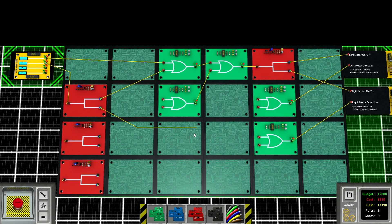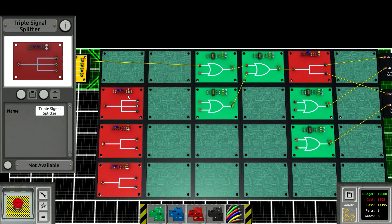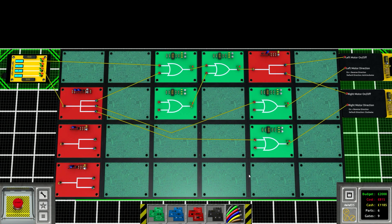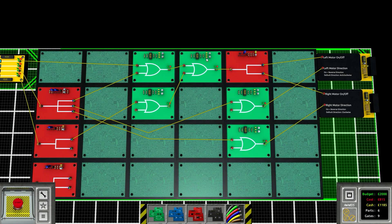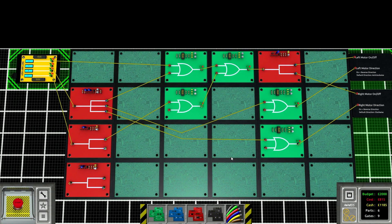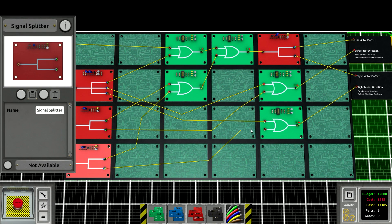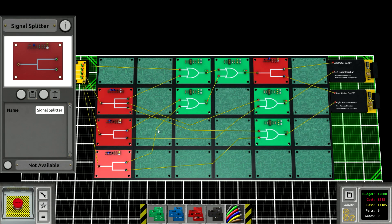We need another splitter on the S - actually we could use a triple splitter, that would be even better. So S will split to turn on both motors, plus reverse the left motor and reverse the right motor. Now if we're holding A to turn left, we once again turn on both motors and reverse the left motor direction. And holding D - this is getting pretty gnarly - turn on both motors and then reverse the right motor direction. So now we've created a WASD controlled robot.